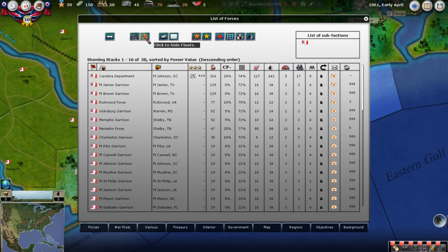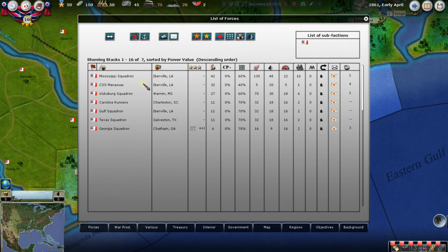You can search and filter your forces — click to hide fleets or click to hide land forces, which is very helpful. You can see all your fleets: some near New Orleans, a couple near the Carolinas — the Carolina runners. We'll be moving those out into the naval boxes I mentioned.